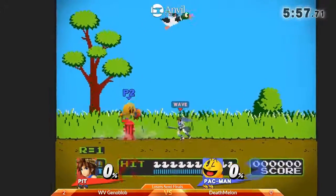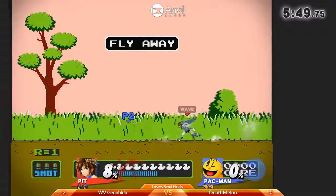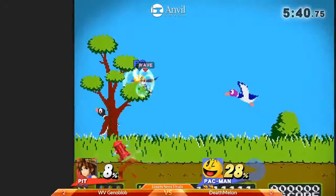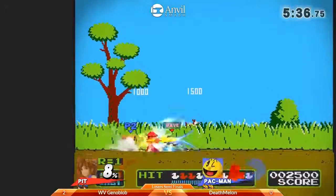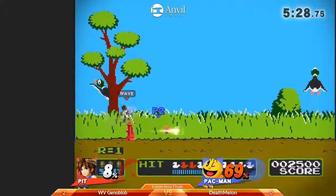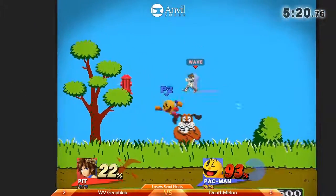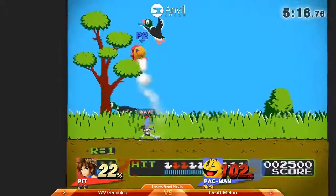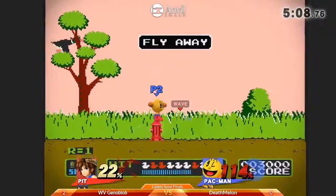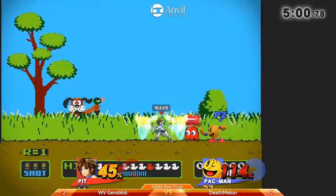Death Melon choosing to stick with Pac-Man and bringing it to Duck Hunt. The point you brought up earlier — it's not like he's getting crushed. He's been competitive in both matches. But I just feel like Pac-Man is not a great matchup here. I'm going to assume that Genoblob does not get to play against Pac-Man very much, because I mean, who plays him? No one. Coming in blind, I really got to imagine Pit has got to be one of your top-five choices to go up against Pac-Man.